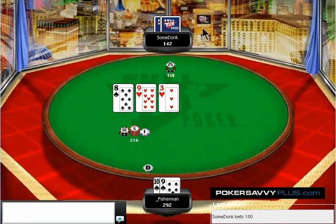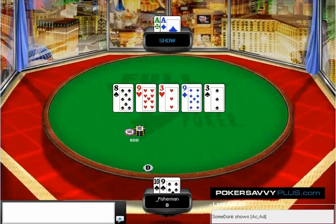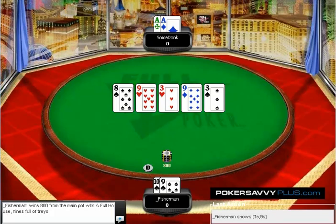I would think that if someone was slow playing a big pair, smooth calling our 3-bet — which I like — that they'd probably check the flop most of the time. So this is a very weird spot and we say let's get it in. He snap calls with aces and we bad beat him.